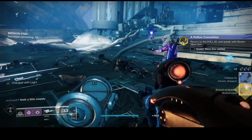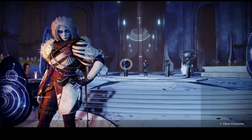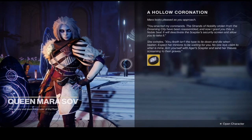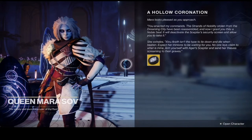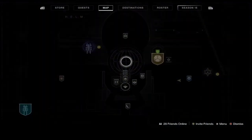Once you have collected all the items, you'll get your next quest step. Head over to the Helm and go to Mara Sov once more — she will give you a Badge of the Nobility, which will give you access to the next portion of the quest: the exotic mission where you will get the exotic weapon Ager's Scepter. Go to your directory, load up the Helm again, and you'll see the exotic quest icon.